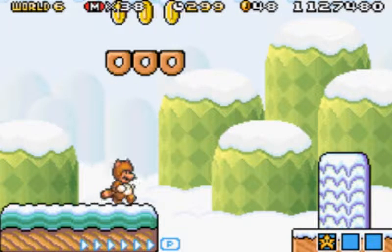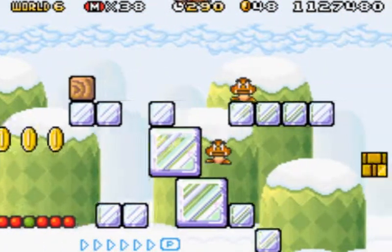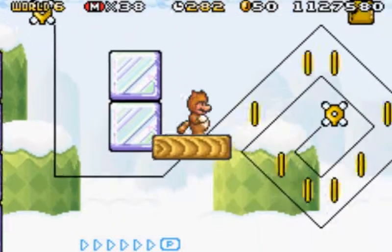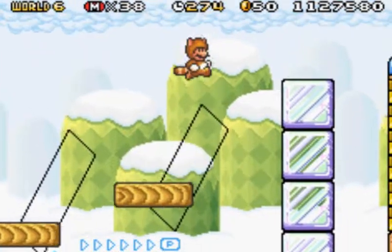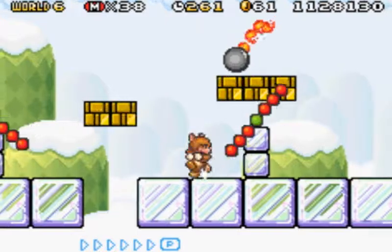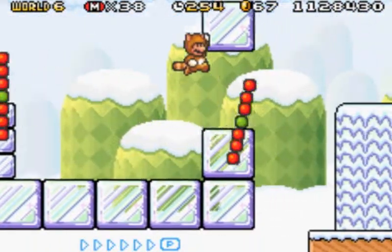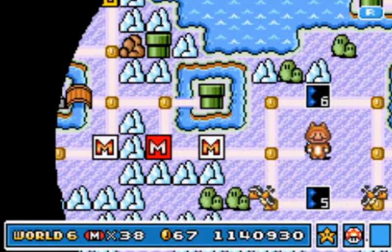Level four. It just looks like a normal icy level. When I said normal, I was not intending for this - this is like a really weird snowy level. They really build on this feature later on in the Mario series. Awesome, we got all them. Mushroom house. Hammer bro suit.